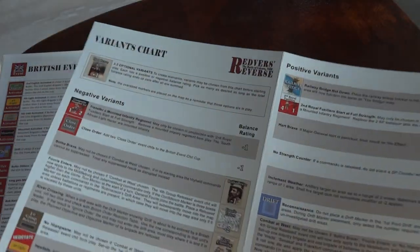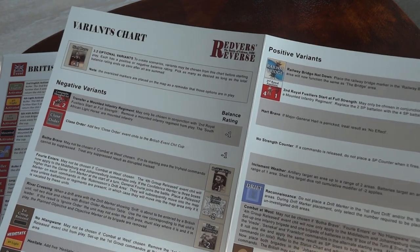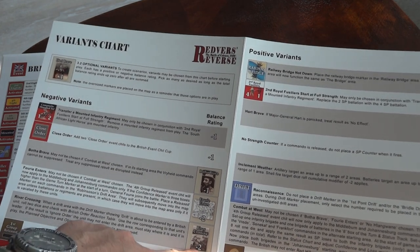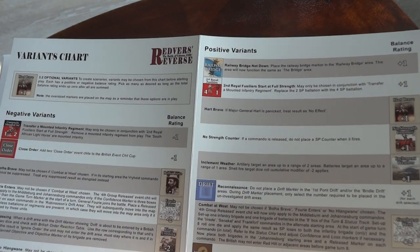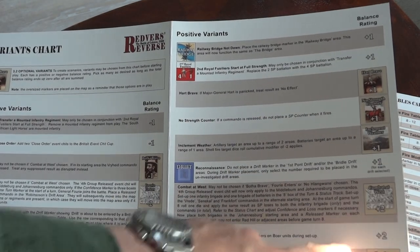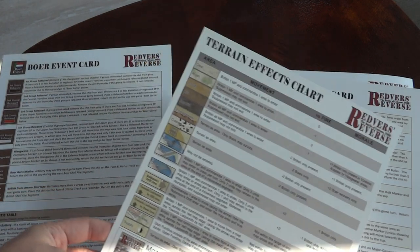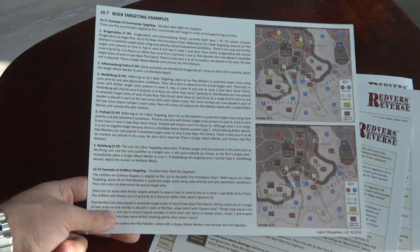There's also an overview for the variants I mentioned. You have to balance things out - if you take the negative river crossing modifier which gives a minus two, you need to take modifiers that sum up to plus two to equal out. For example, you could take inclement weather and no strength counter, or something with a plus two like combat at west. There's also a British events chart, terrain effects chart, Boer event chart, and a Boer targeting example - all on heavy cardstock prints.